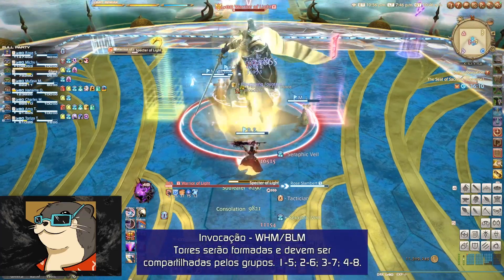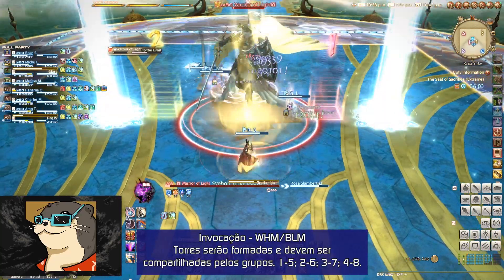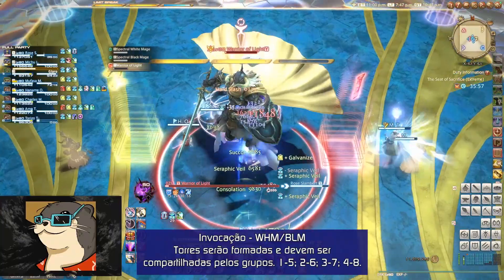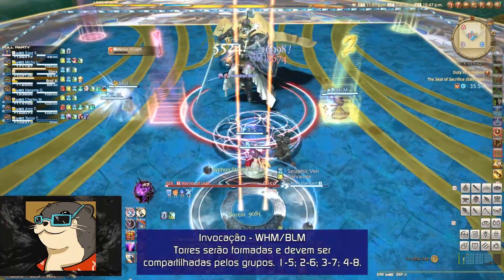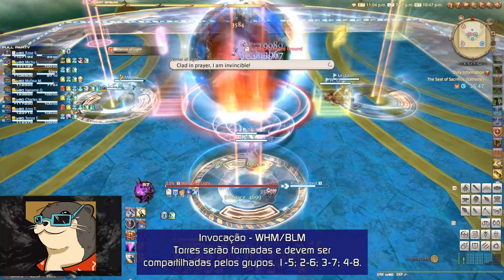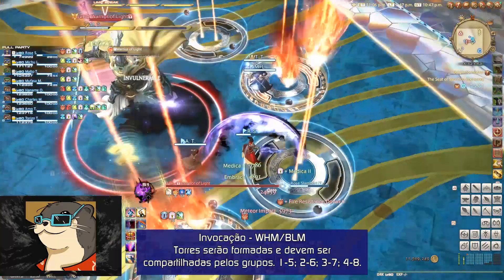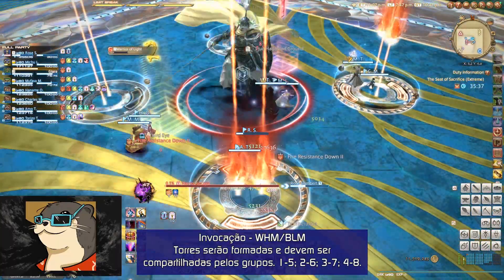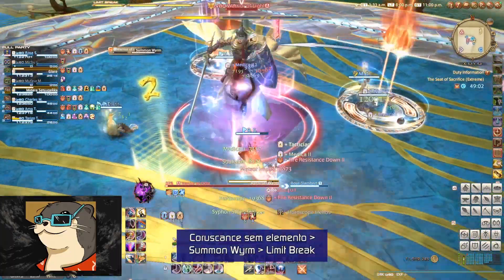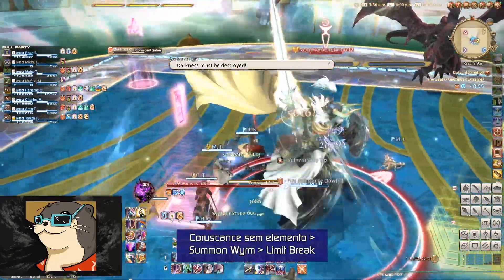Para a invocação do White Mage e Black Mage, o chefe irá encher a barra de LB e começará a invocar os espectros. Nessas mecânicas, será necessário que as duplas dividam o dano dos meteoros 1 a 1 na ordem em que eles descem. Assim que os círculos aparecerem, os jogadores das suas designadas posições devem ir para as plataformas, dividir o dano e seguir para sua torre intercardinal. Se você pegou a primeira torre cardinal, pegará a primeira torre intercardinal; segunda cardinal, segundo intercardinal, e assim por diante. Ou seja: quem pegou o primeiro meteoro pega o quinto; quem pegou o segundo pega o sexto; quem pegou o terceiro pega o sétimo; e quem pegou o quarto pega o oitavo. O chefe irá então lançar mais um Coruscant sem elemento, um Summon Worm e o Limit Break.